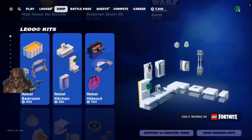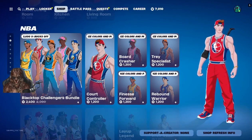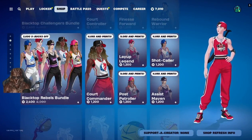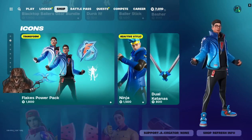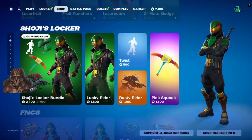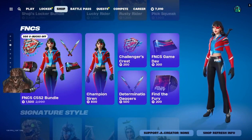We got some Lego kits, we got the MBA craft, we got the Blacktop Challenges bundle, the Blacktop Rebels bundle, the Blacktop Ballers Gear bundle, we got Flake's Power Pack, Ninja, LoserFruit, LaserBeam, Shoji's locker bundle with Lucky Rider, and the FNCS C5S2 bundle.